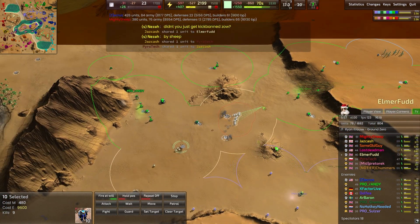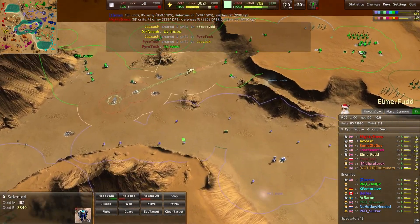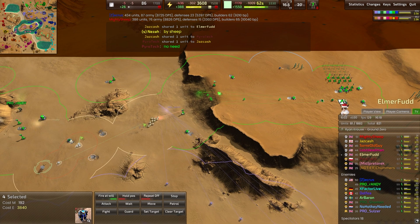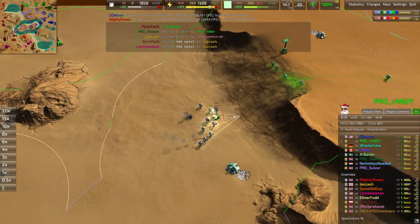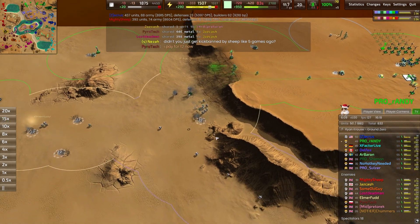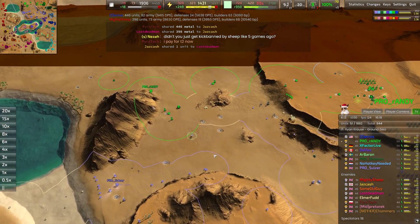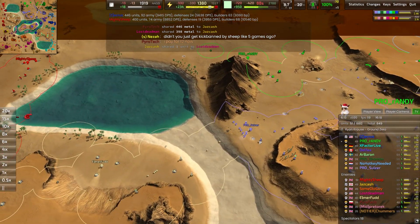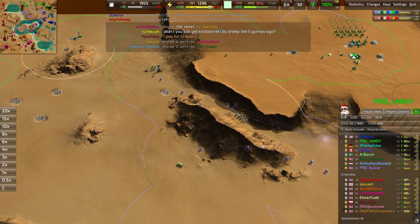Elmer Fudd moving a whole bunch of pawns across — ten pawns here with more reinforcing. Eventually units are going to try to move across and you can see units building up in the back lines for Pro Randy. Got to be so careful not to lose these units in vain. This might even be the right idea to just move them back and try to retreat with as many as possible.